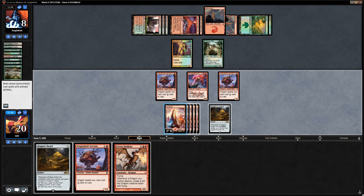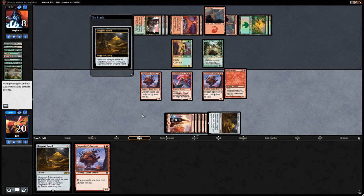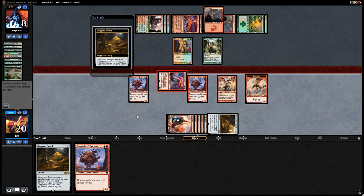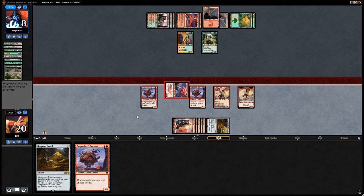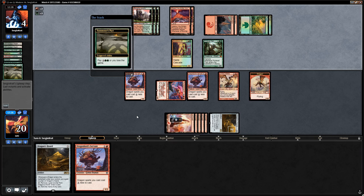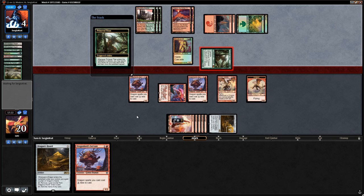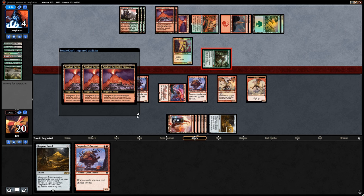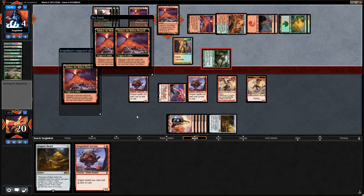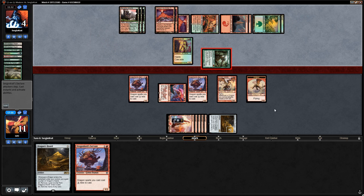They get double Valakuts next turn — when they attack with Primeval Titan they can get two mountains, dealing a total of 12 damage. We drew the mountain. We play Udvara Helkite, attack with Thunderbreak Regent, make a dragon token. We could die to Scapeshift since opponent still has mana to cast it and pay for the pact, but they're at four life facing quite a few dragons. Primeval Titan attacks — if they deal damage to our dragons they die to Thunderbreak Regent triggers. They go face, dealing 9 damage.